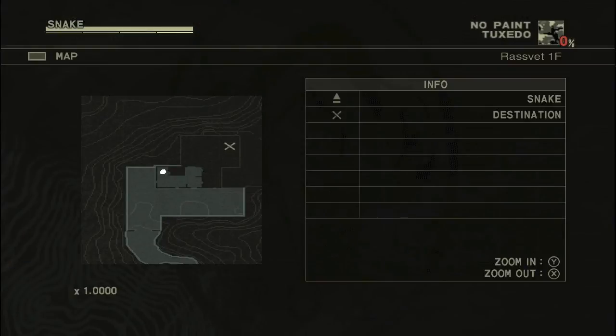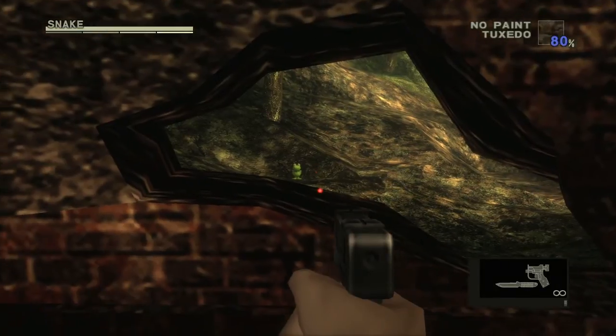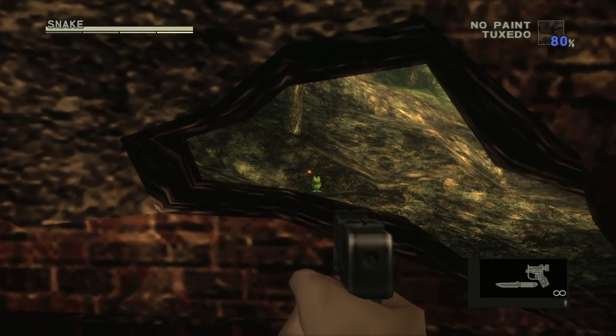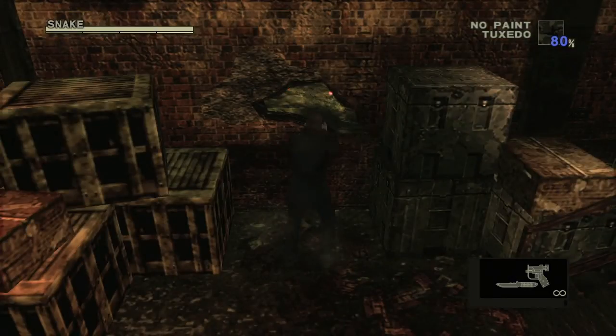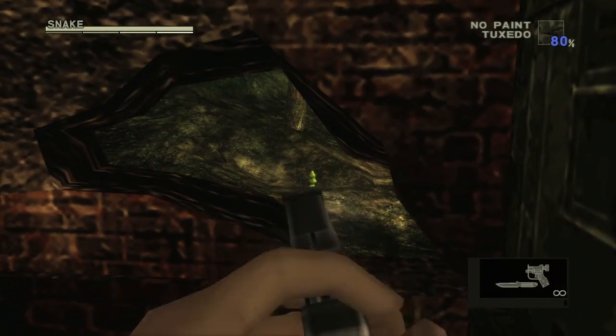The next area will be the workshop where you find Sokolov for the first time. It's going to be right here — you can aim your gun through the crack. You want to stay on the right so you can actually have some shooting room.